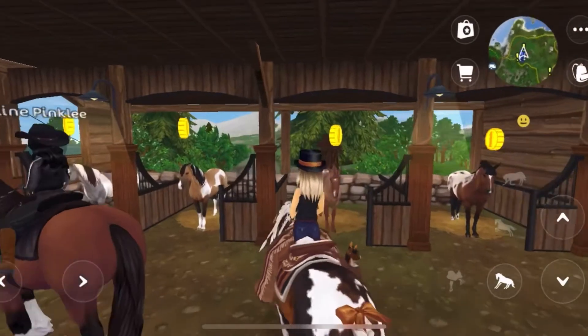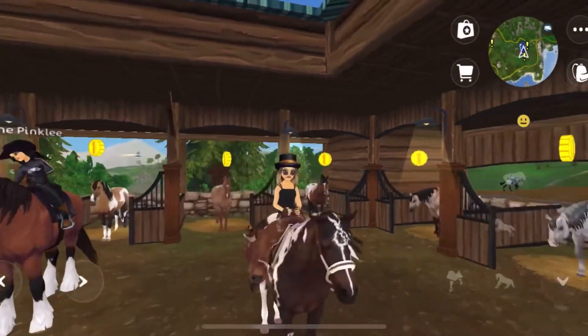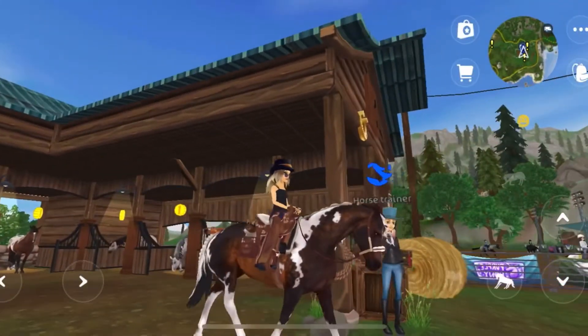Also, here are some of the discounted horses that have come into the game: the American Quarter Horse, the American Pink Horse, and the Curly Horse — which is in Fur Grub — are all discounted. If you want to get these amazing horses, go ahead and buy them at a discounted price.